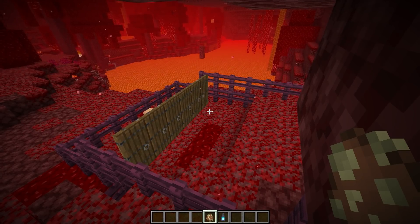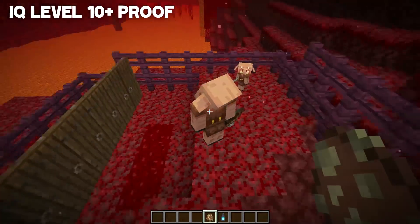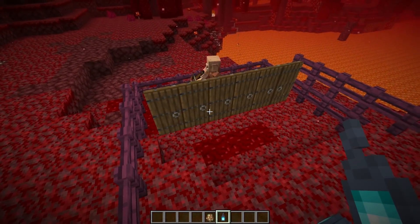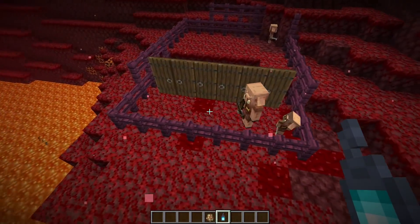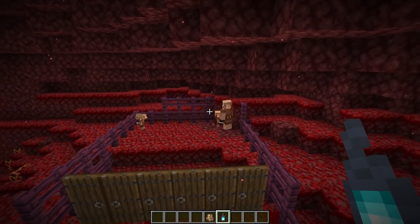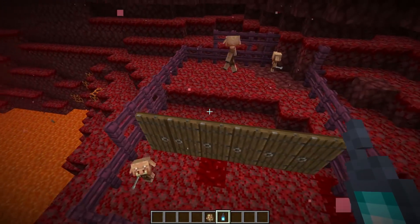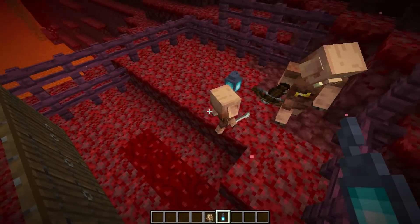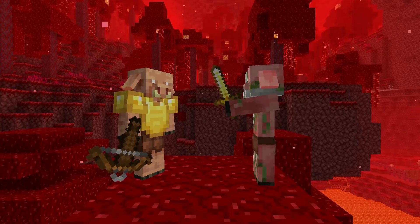Finally, if you were still doubting the high IQ of the piglin — take a look at this. There's a wall of doors, a soul lantern right there, and the piglin freaks out and opens the door. That's right, piglins know how to use doors, which means their brain is pretty massive. Zombified piglins could never — doors are basically solid walls to them. But for piglins, a door is nothing, they can go right through it.